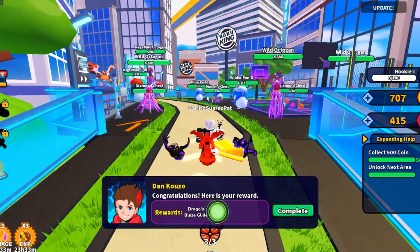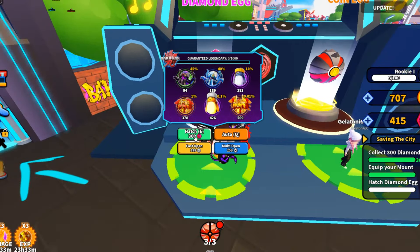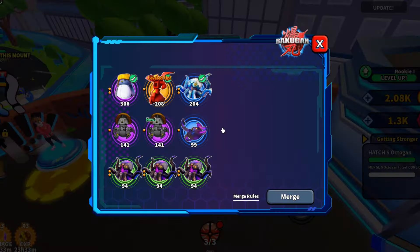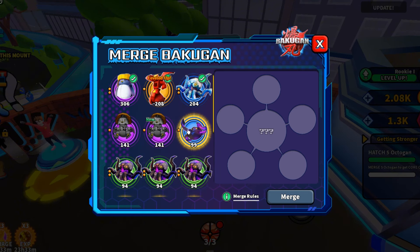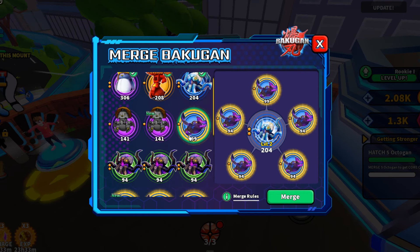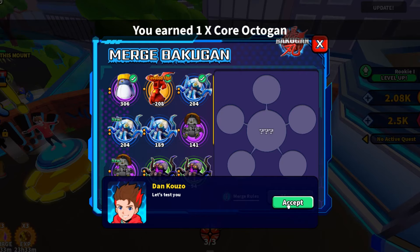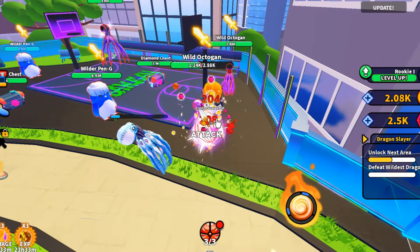Now let's buy gate one, and now let's roll some eggs. You can merge your Bakugan to get a lot of damage.